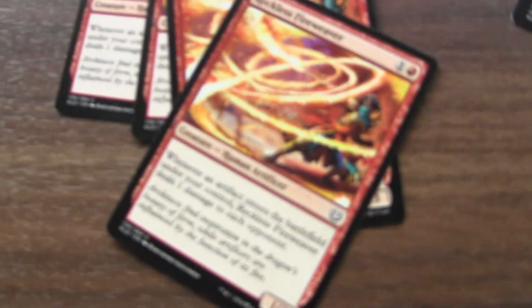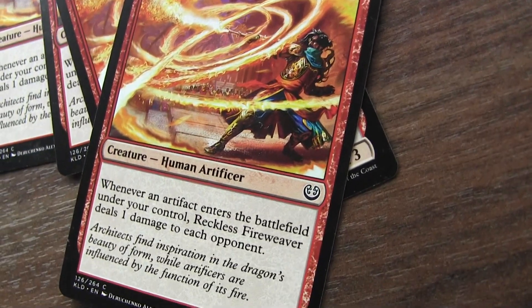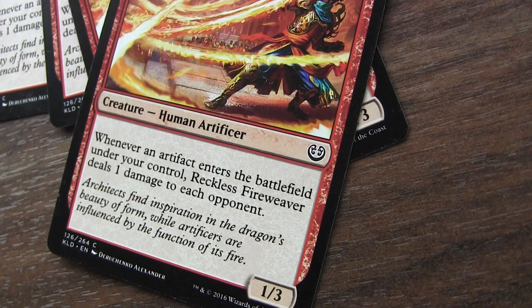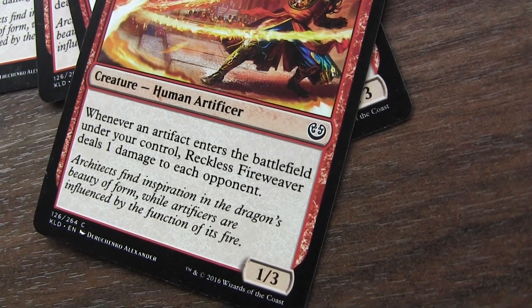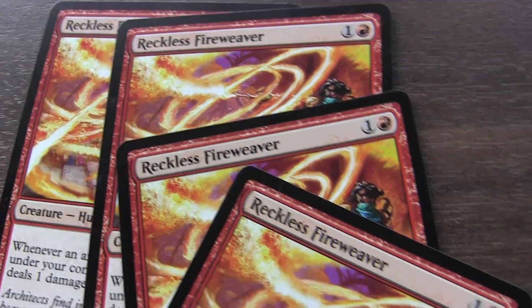Moving over to my creatures — my main creature in this deck is Reckless Fireweaver. When an artifact enters the battlefield under my control, Reckless Fireweaver deals one damage to each opponent. The more I have of them, the more damage I do, and I've got four of them, which is the maximum.